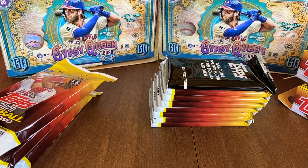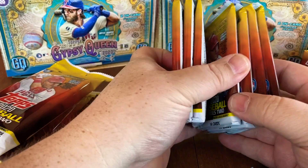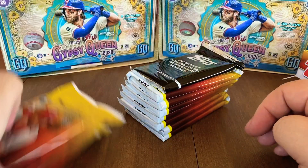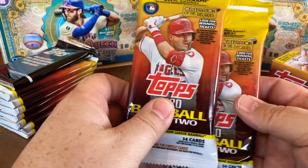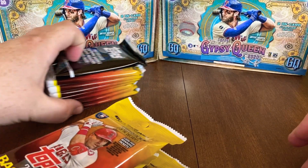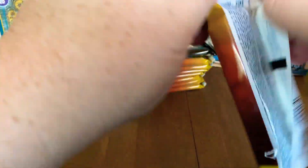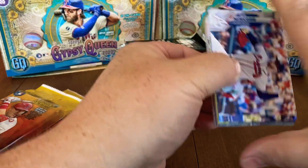Looks like you're going to get seven packs plus one medallion card out of the Blaster. We'll save those until later and do the hanger boxes second. Let's start with these three fat packs. Let's see what we can find — some rookies, some short prints — and maybe get lucky enough to hit an auto or a relic.